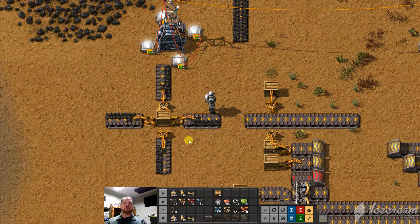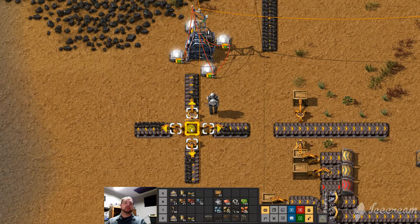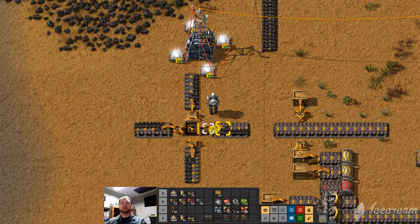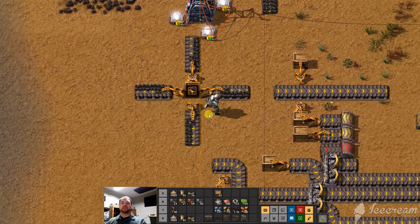This is another reason to have ALT pressed, so that we know — ALT just shows this — but if you hover over, you'll see which direction those arrows are facing on the inserters. And they always place on the right side of where they're pointing, all the way around.